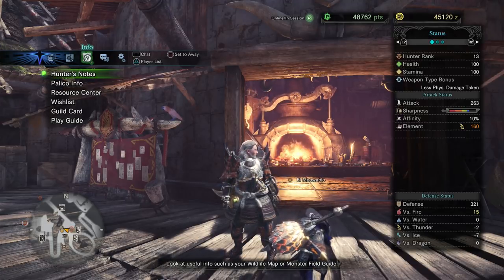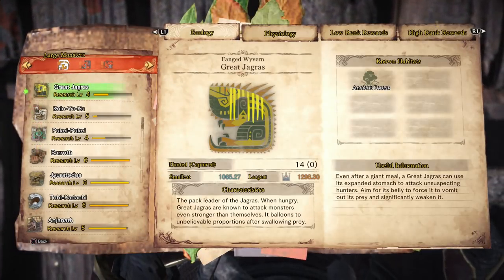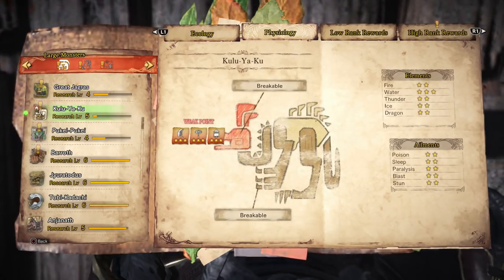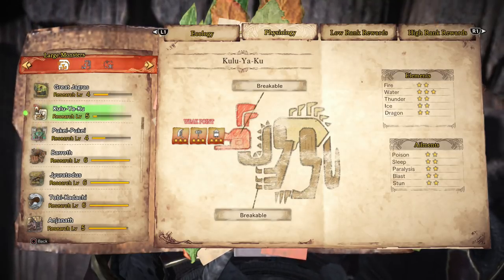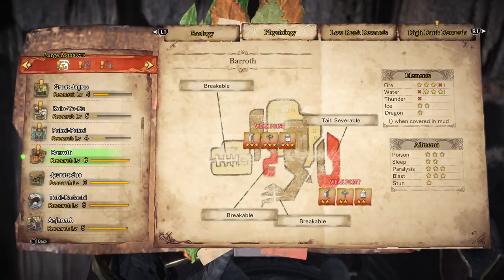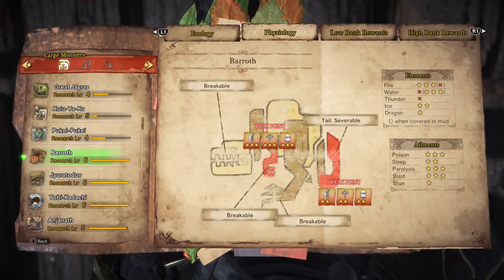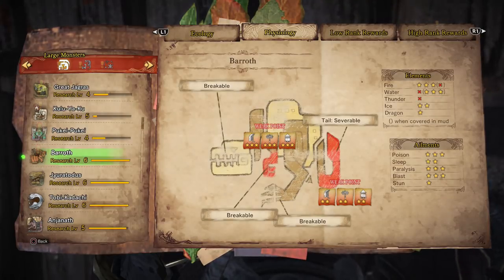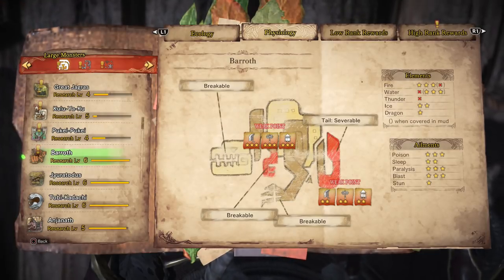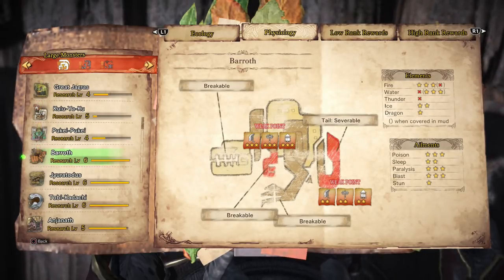Once you do fight it and level it up, go look at your Hunter's Notes and the monster field guide. That way you can actually see what every monster is weak to — you'll see all the different elements, and some are weaker to different elements than others, especially once you get to stronger monsters. Three stars means they are extremely weak to that element. An X means they are immune to it. One star means they're pretty much not going to take really any extra damage, and two stars means it's okay to use against them, but what you really want is three stars.